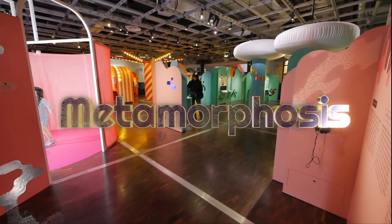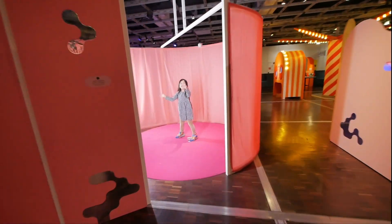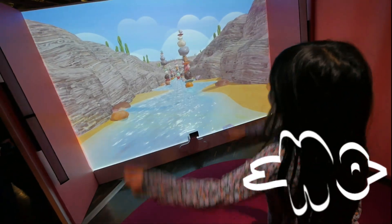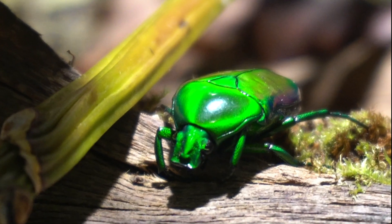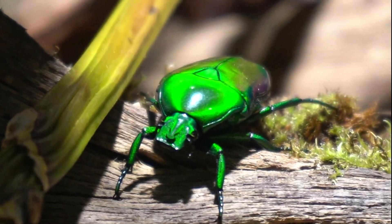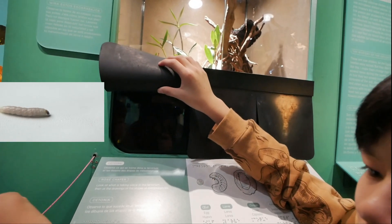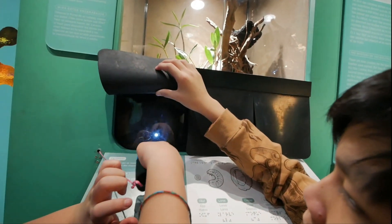So this is our first part that we're visiting. It says observe the shape of their heads, count their legs. Can you see how shiny their wings are? But they didn't always look like this. Lift the lid to see the larvae. And they like living in the dark.